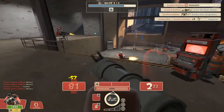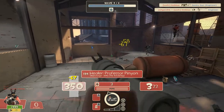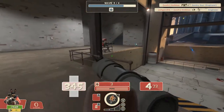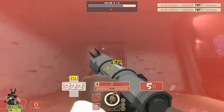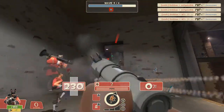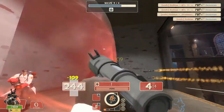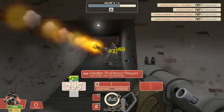Use sticky jumps to get up to the first level to support the engineer on Manhattan, or chase down super scouts carrying the bomb. Lay a sticky trap for them to step on and detonate it. This is especially useful on Bavarian Bot Bash and the Rottenburg maps, where scouts tend to come through most often.